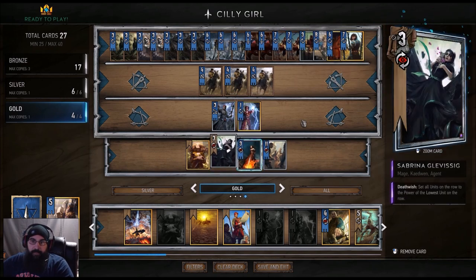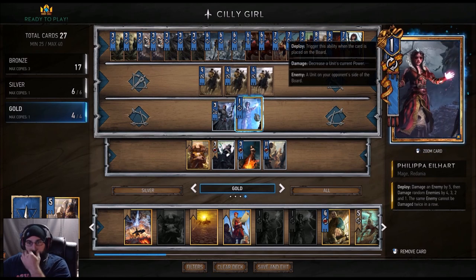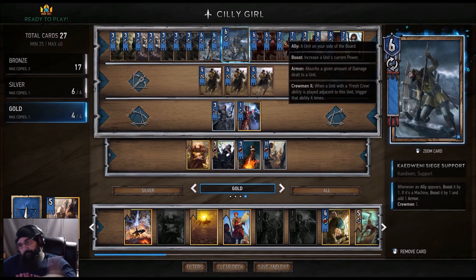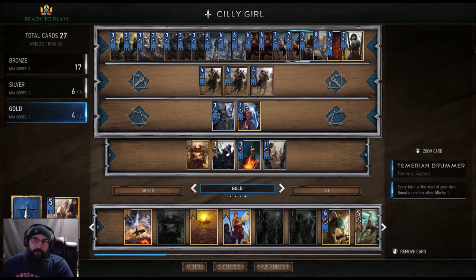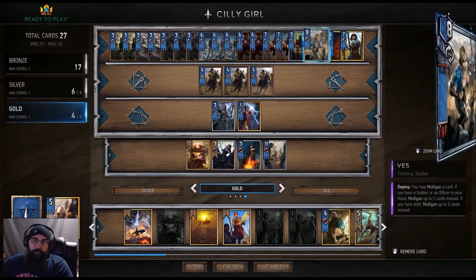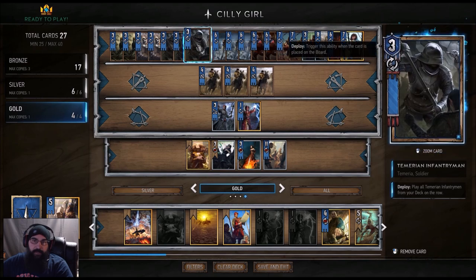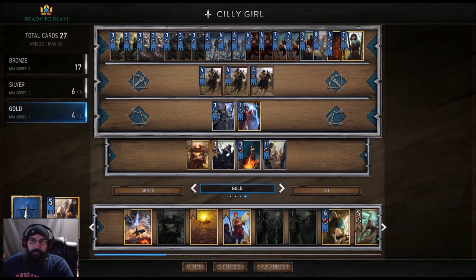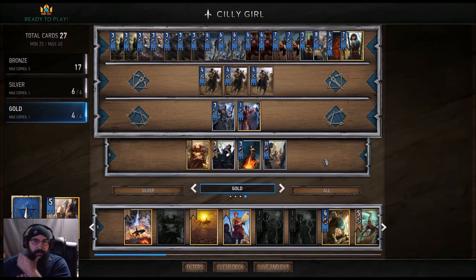If we can't get Vernon Roach to kill this stuff, maybe we can kill it with Priscilla or Philippa. Mostly you're just trying to get out your big buff guys. Siege supports and Priscilla are key, the drummers are good too, and you got Vess in here to try and get some garbage out of your hand - because the mulligan is a nightmare with infantrymen, cavalry, and blue stripe commandos. It can get ugly fast, but Vess helps. If you get her in your opening hand with a bunch of junk, hang on to her. Let's give it a go.